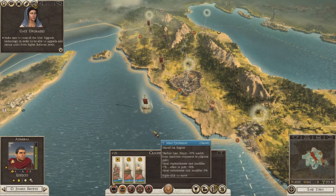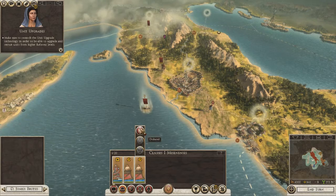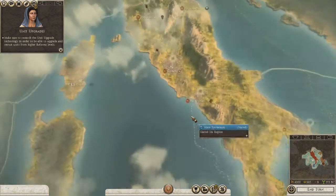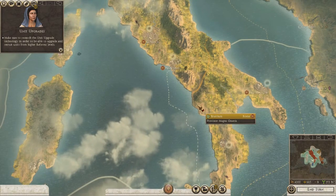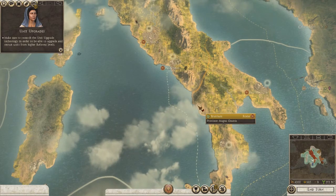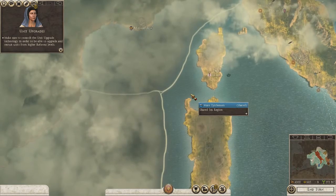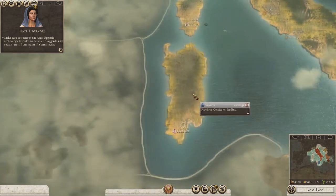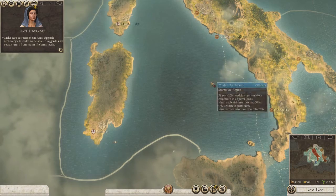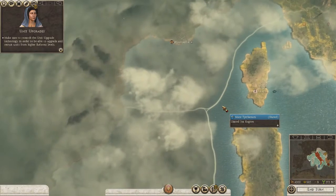What we're going to do is disband the navy. Then we'll create an admiral and send him out just to explore the area and open up parts of the map. If it's just an admiral with no ships he doesn't require returning to port in eight turns, so he can just explore freely.